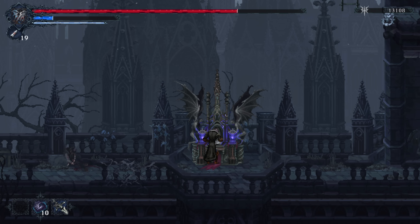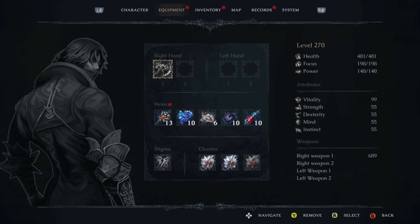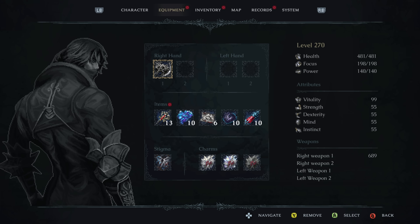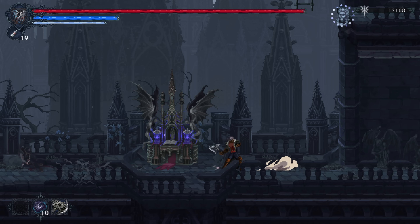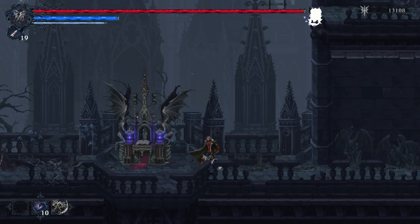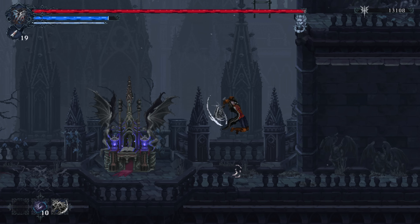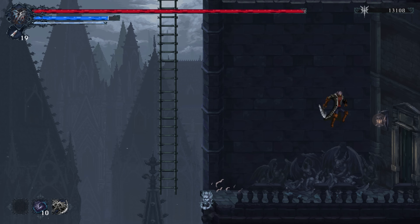Moving on from there, we have the first strength weapon of the game, and that is the Skull Cleaver. The Skull Cleaver is found pretty early in the Broken Pass region. This gets up to A-scaling strength, and we have a total attack power of 689 on it.